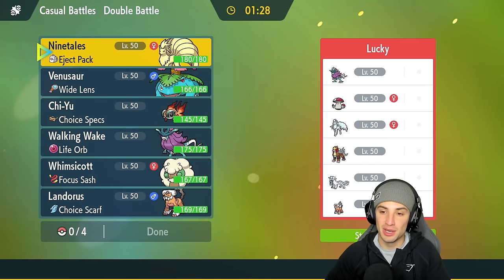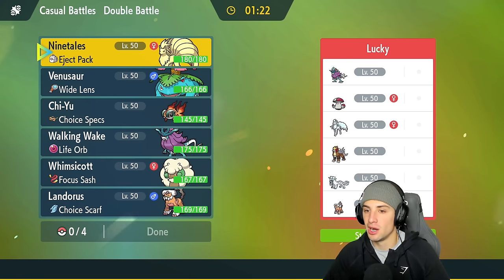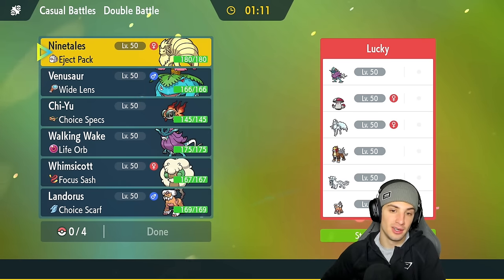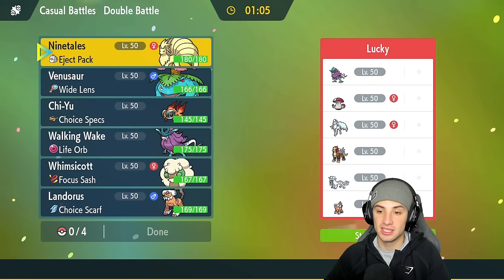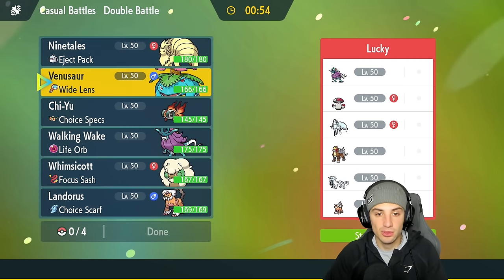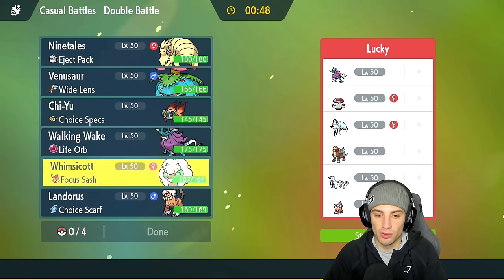Hopping into our first match, we're going up against an Entei and Walking Wake team — Walking Wake being the paradox form of Suicune. Entei is a really cool Pokémon I definitely want to showcase soon. They've also got an Amoonguss — an annoying sleep setter — and Alolan Ninetales to set hail. I might want to lead Whimsicott so I can set Sunny Day whenever I please. They also have Entei, Iron Hands, and Landorus in the back.